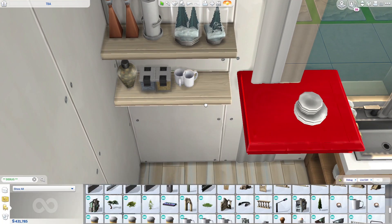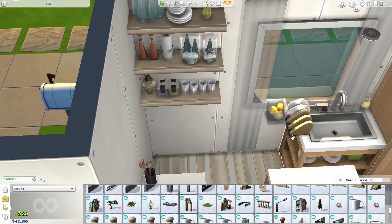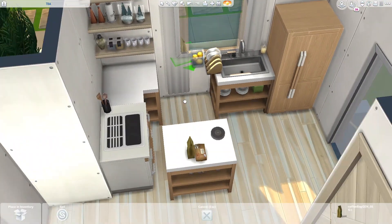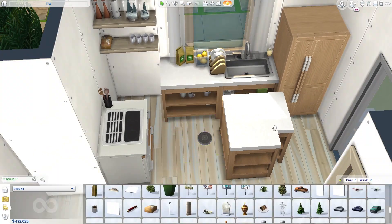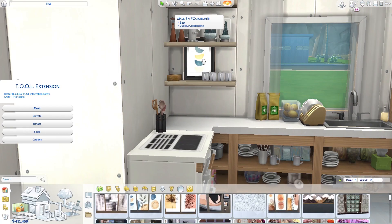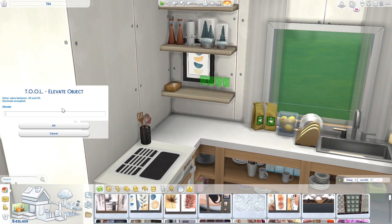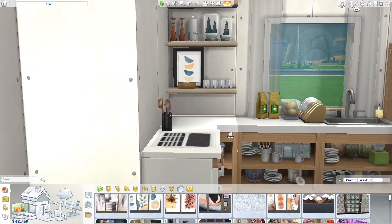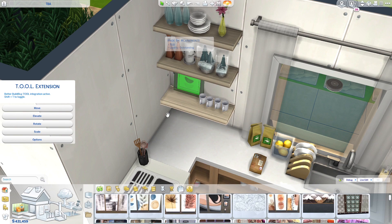I decided to put a microwave here as well. Just like my last build, I used another No CC art gallery piece by Catatron16 — their art is just beautiful, I can't stop using it. Anyway, the kitchen is almost done; we just have to add a rug and the microwave and that's it.